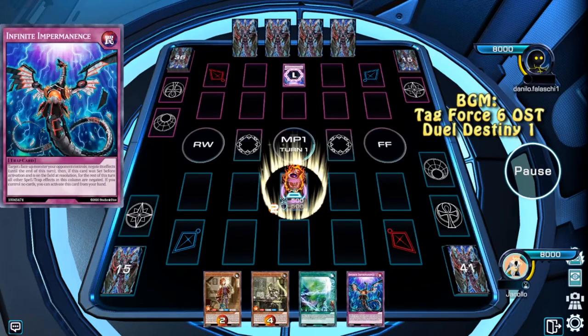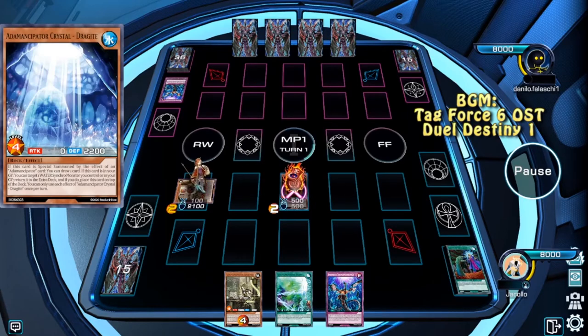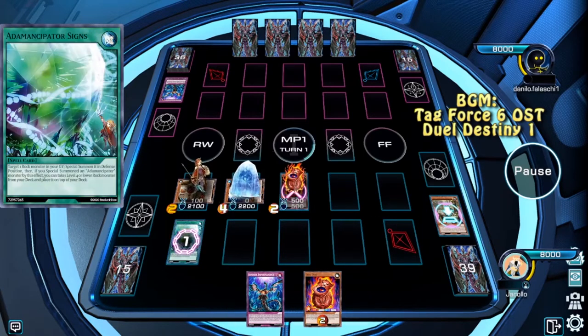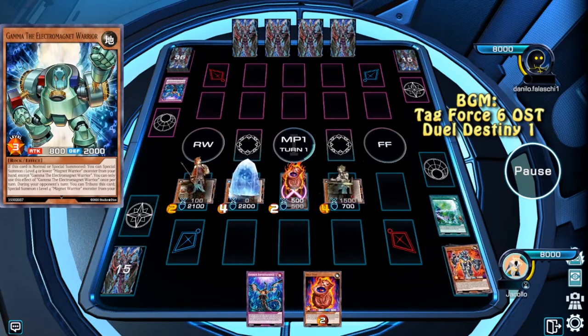We're going to start with Doki Doki Normal Summon. It's going to get Impermanence, but that only gives us the ability to activate Researcher, which we use to summon Dragor. Dragor draws us a card, and Doki Doki will trigger, but we want it to get Analyzer to the base so we can summon it back with Signs.